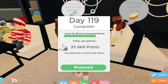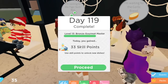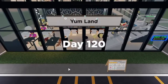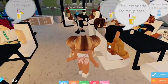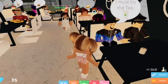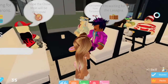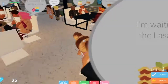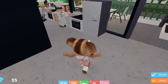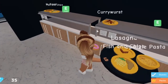My favorite is the tiger sushi roll. Day 119 complete — as you can see I've been playing this for a while! Today you gain 33 skill points. Use skill points to allow for new dishes — yay! Day 120 now. This person would like some lemonade, water, pineapple juice, and tea. So many orders! Someone wants lasagna, someone wants currywurst, and another wants chow mein. Table for two, please.